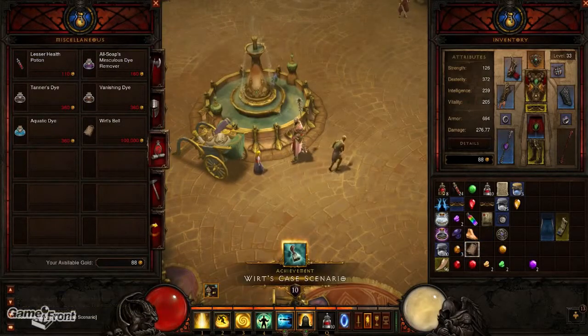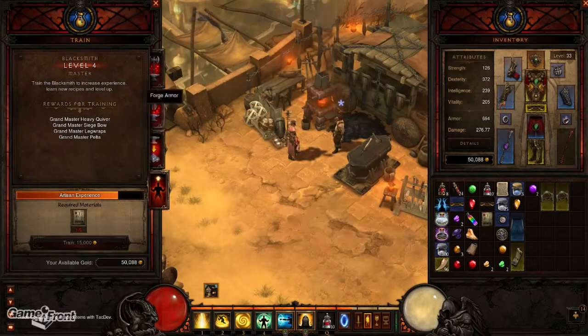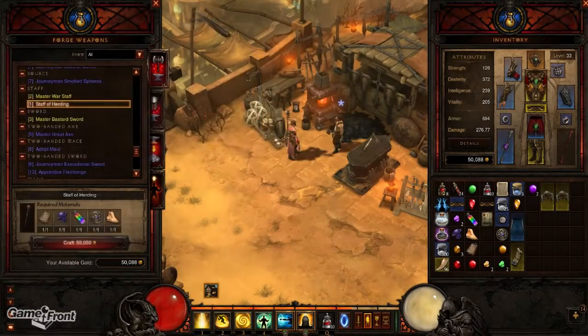Now that you have all the ingredients, you're going to need another 50,000 gold to craft the item. Once you've got the gold in hand, head to the blacksmith, teach him the recipe, and craft the Staff of Herding.